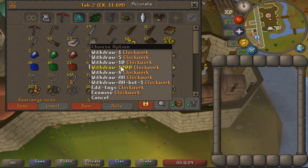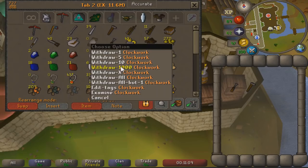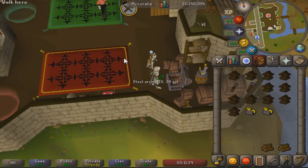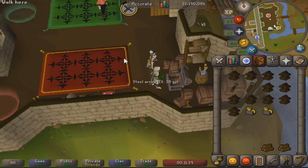You're going to be getting bird nests which are worth 3k each, plus the ones with seeds in them — you can get all the way up to magic seeds worth 200k, or yew seeds, maple seeds, and other valuable seeds just from doing this. These can actually be more profitable than farm runs because they only take about a minute and a half to do, so they're like three or four times quicker than a farm run.